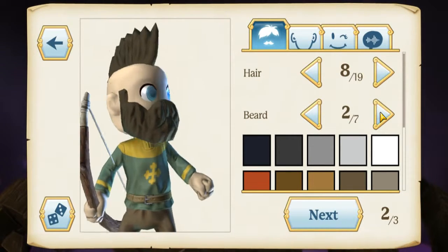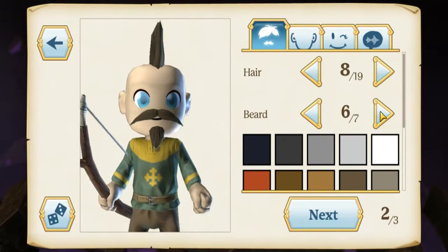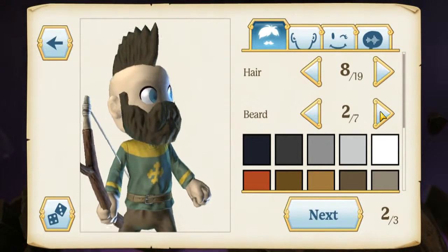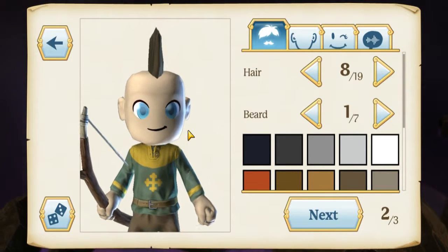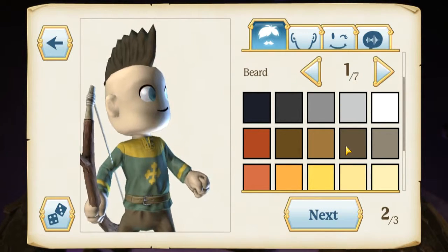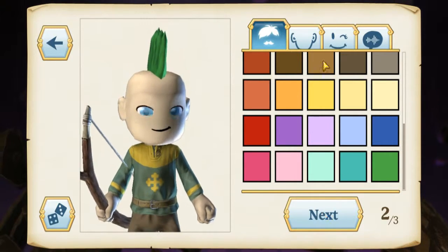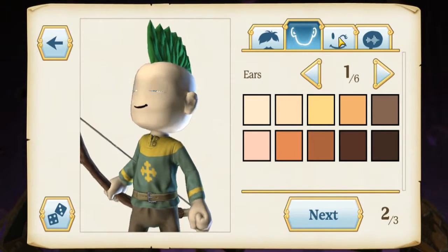We're going to have a good beard - oh no, I just shaved my beard off so I can't do that. Let's see... kind of but not quite. We're going to go clean-shaven. Okay, and the color - oh yeah, we could go pink hair, green... let's do the green! We have other things here: ears are good.